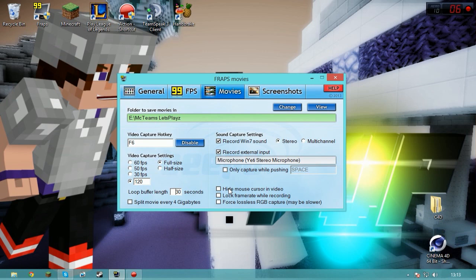Hide mouse cursor in video — probably shouldn't do that, because you just won't be able to see a mouse cursor, and sometimes you need that for things like going through loot. Lock frame rate while recording — I'm still not 100% sure on this, I've been taking this on and off, but I think it's better to have it off. Don't have that other option on either, because it doesn't look that much better and it just makes your FPS go down a lot.